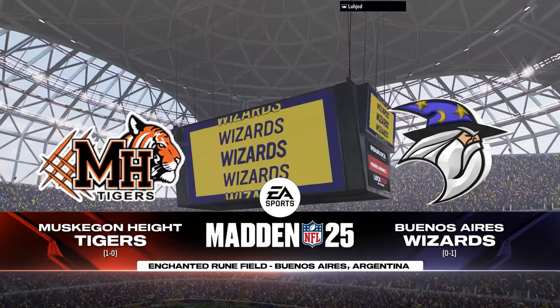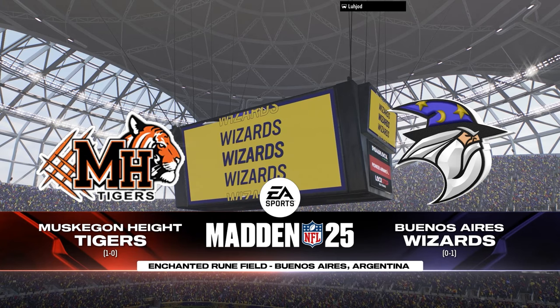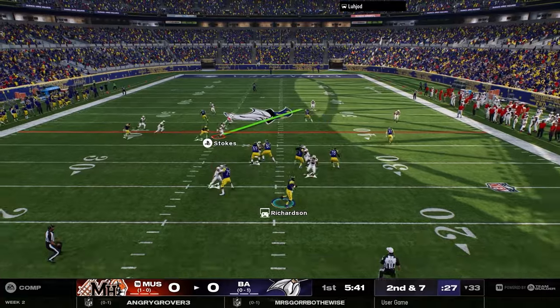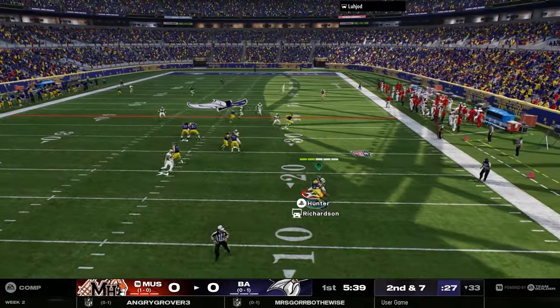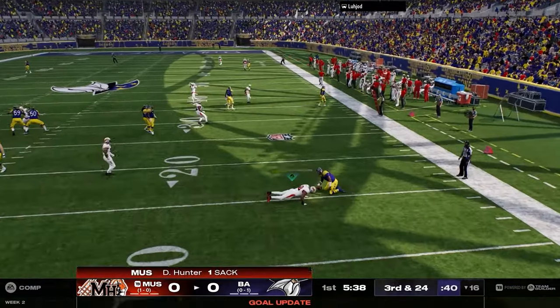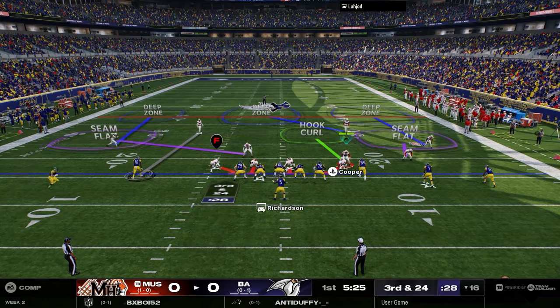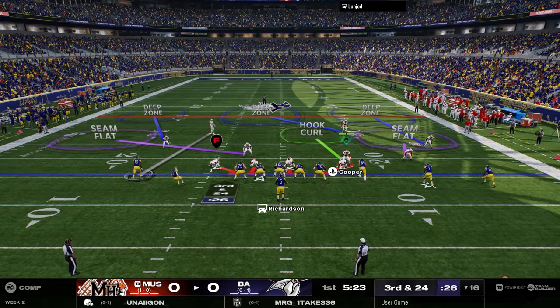That game got out of hand — we destroyed the CPU. So we're going to jump into another game versus a user. He has Richardson as the quarterback. Right here he's looking deep, we dial up the pressure — Daniel Hunter, let's get it baby. We need the defense to step up in this franchise.